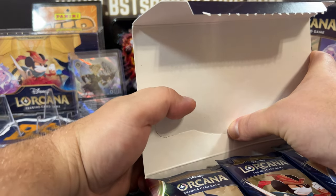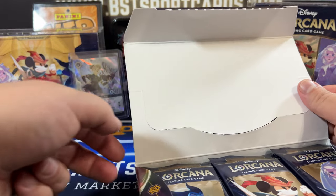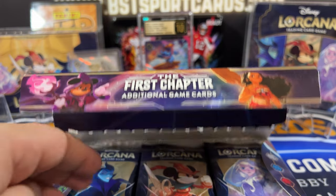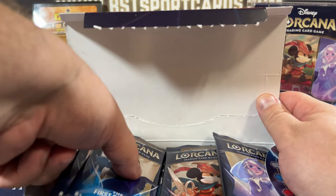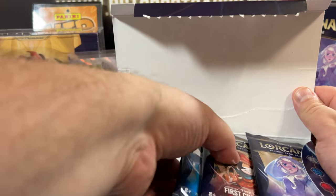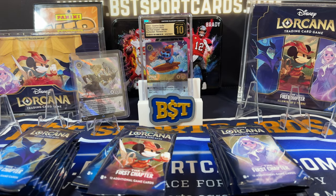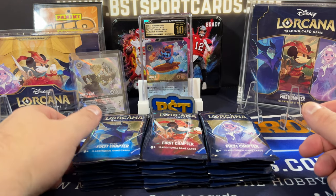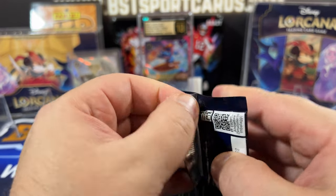Holy cow. These new booster boxes — you can tell how they did it. They actually had tape on the sides this time that I had to cut. That was obviously to prevent people from reaching in and replacing packs, because that was a big complaint about the very first one. So there we go. Got our three stacks and let's start ripping.